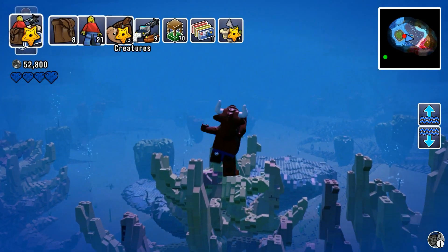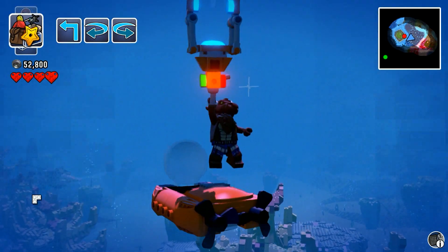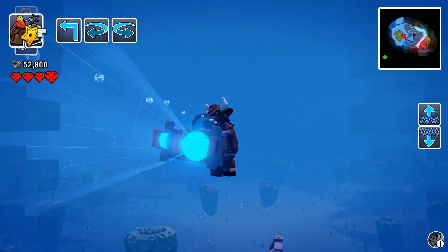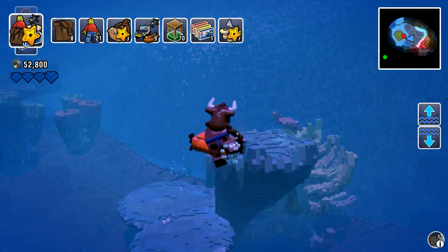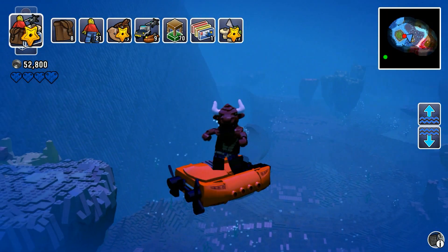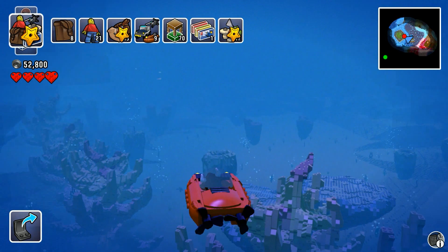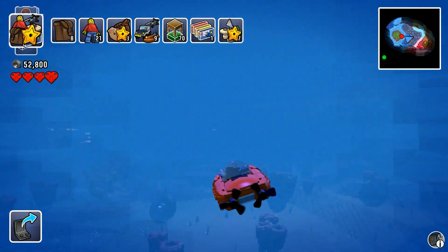Let's get a vehicle for this guy because I don't want him to drown. There we go, that's a small submarine. I can't get in? Oh yeah, they changed it to Q. I don't know why they changed the interactive button to Q.